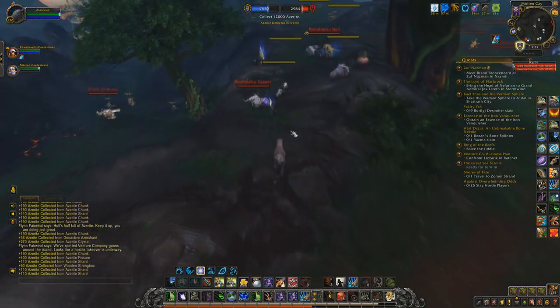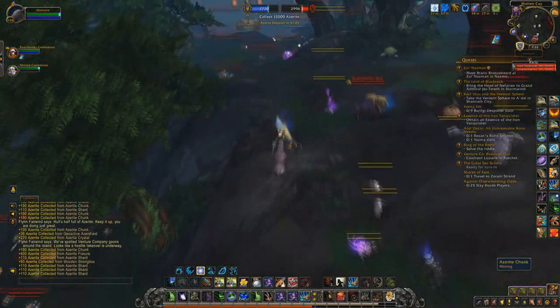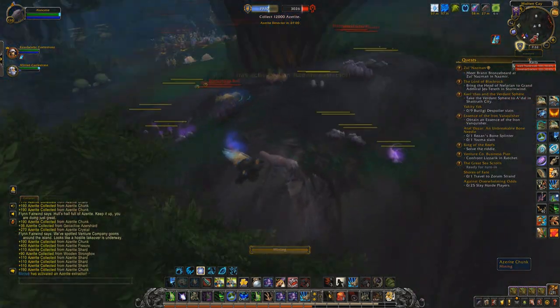When it comes to racial benefits, the only one that really matters is the Night Elf Shadowmeld, because that's a quick way to drop combat.